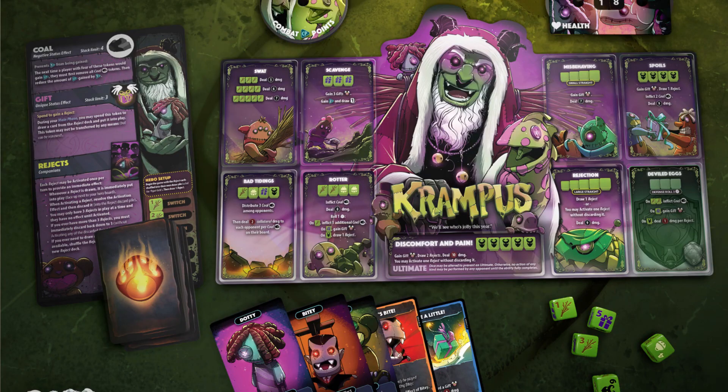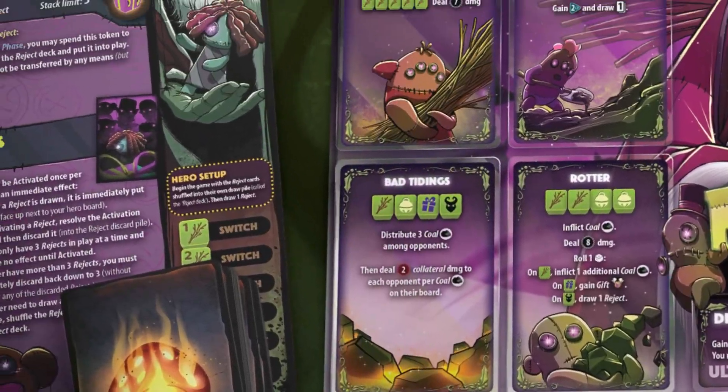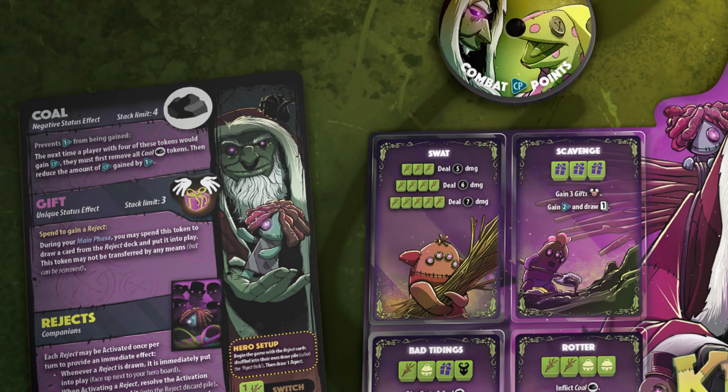In the number 5 spot, we have Krusty Krampus. He's here to deliver bad tidings to all. Krampus' gameplay revolves around his deck of 6 rejects, which can be gained by his Gift status token — it's his unique status effect, which can be played during the main phase to draw a card from the reject deck to be put into play. His other status effect is Coal, which when given to an opponent and when they reach 4, it removes all the Coal from that opponent and prevents a CP from being gained.